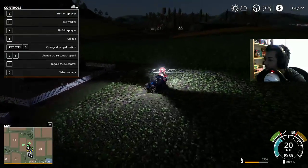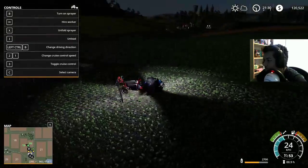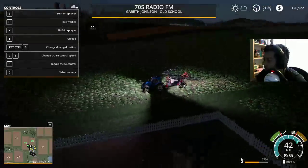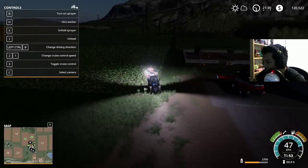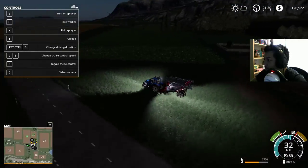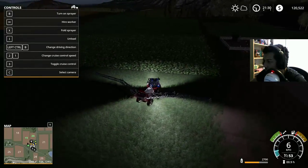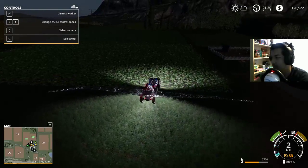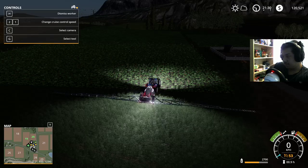Now we can go to the large field. The worker should be able to do almost all of this, which is pretty nice. Sometimes he stops early though, but he shouldn't, because there's no trees or anything in the way. Or a chicken coop. That's probably good.